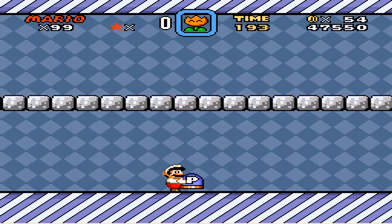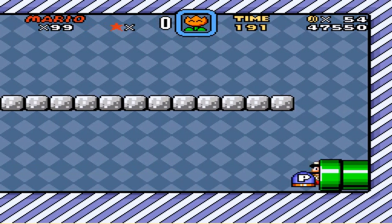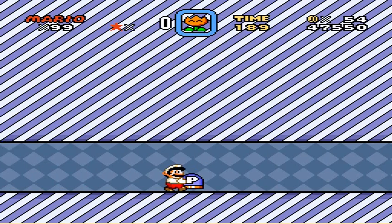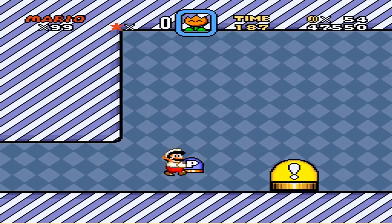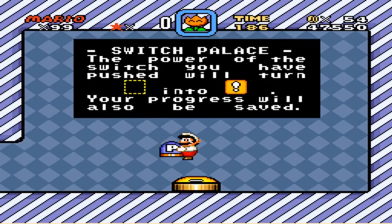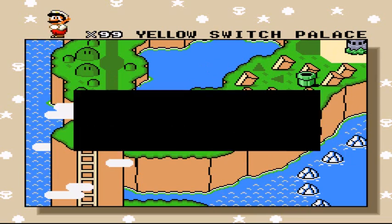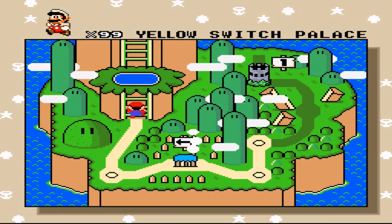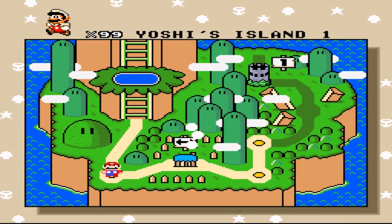Anyway, that's the greatest hacks ever. Remember kids, playtesting is always necessary to know if your level that's supposed to look really bad is actually beatable. So this has been Ninja Boy, and I'll be back later with a different hack later, I guess. See you guys.